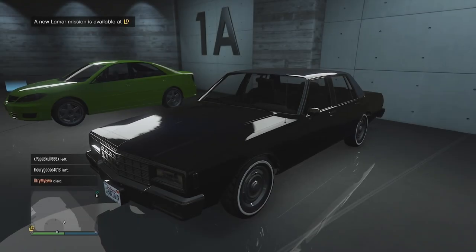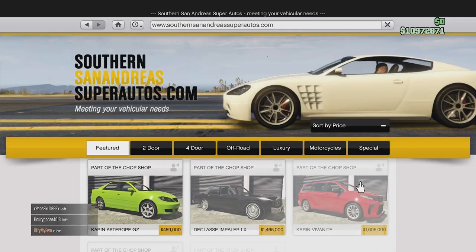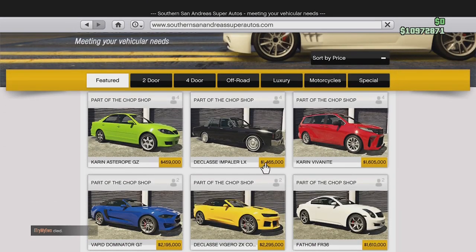Let's have a quick look at this thing on the Southern San Andreas Super Auto's website before we customise it. It costs nearly 1.5 million dollars, so not the cheapest car in this DLC by a long shot. The Astro we customised in the last video was actually nearly a million dollars cheaper.